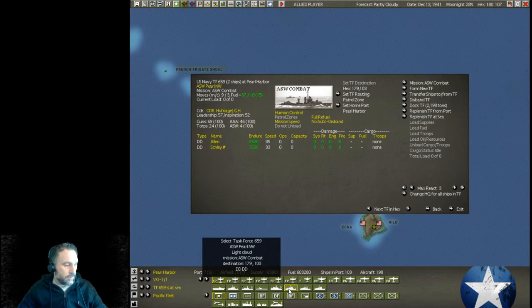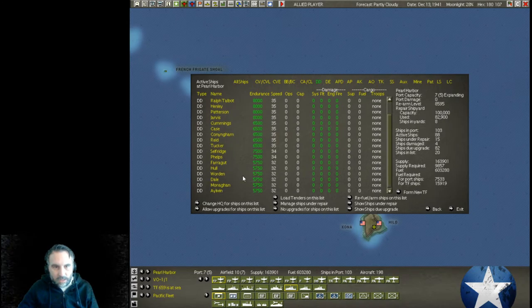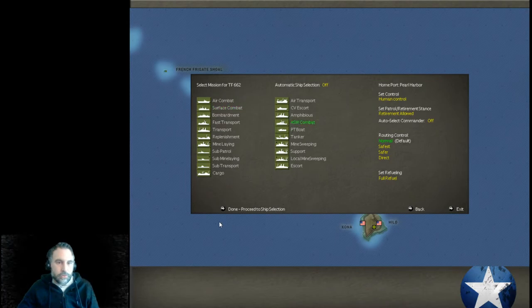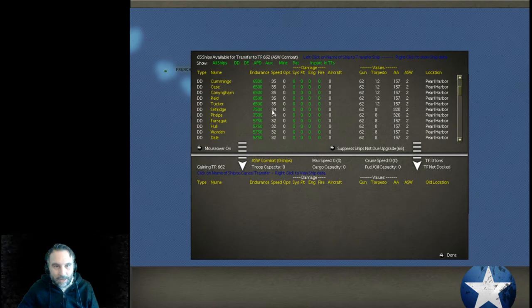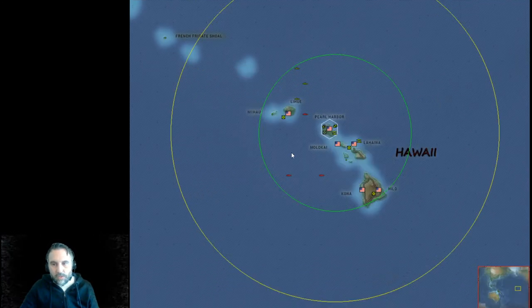Let's set up some more of these. I love setting up ASW patrols — that's one of my favorite things in the game. There's just something so satisfying about actually getting a sub. Let's make this one ASW Pearl Southwest. Let's set up the patrol zone and make sure we've got the react set. We've got the one going here, but we can overlap because this is such an important place.